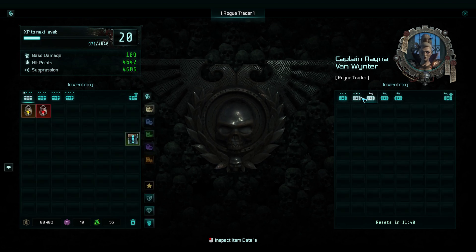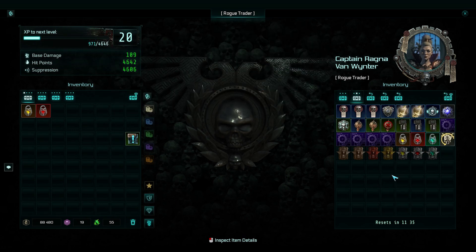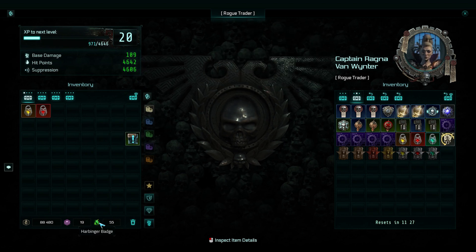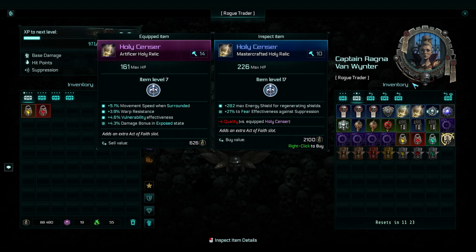Tarot seals — right there. So you can purchase those from her as well. The other thing is, as we do these missions, we're going to get various bits of escalation currency, which is the Harbinger badge, and you can see those will let us buy those.